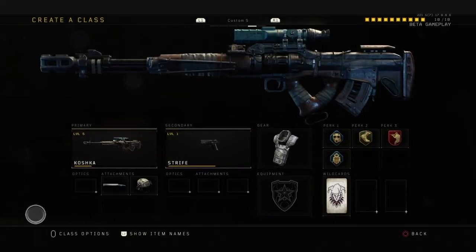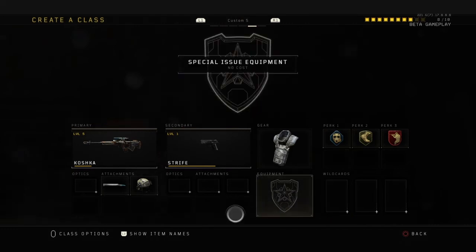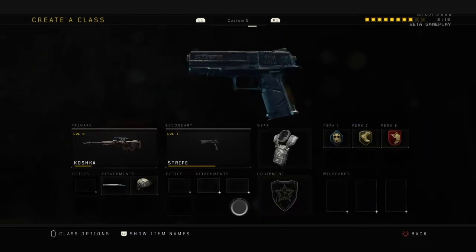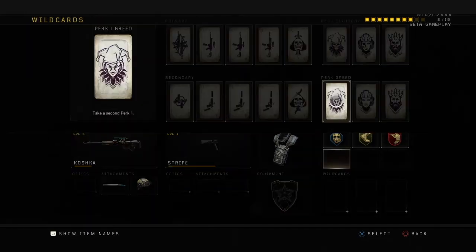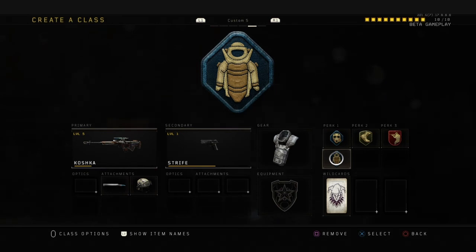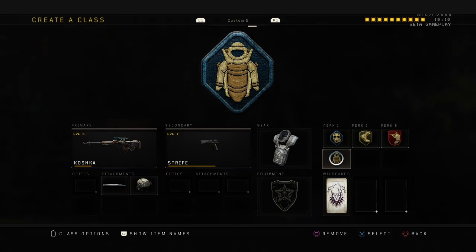And yeah, that's actually my Koshka class setup. Again, you can easily get rid of the wildcard slots, put Primary Gunfighter on, and whack on Quick Draw if you really want to. It isn't really much of an issue. But yeah — if you guys enjoyed the video, hit that like button, subscribe, and I'll see you guys in the next one. Peace.